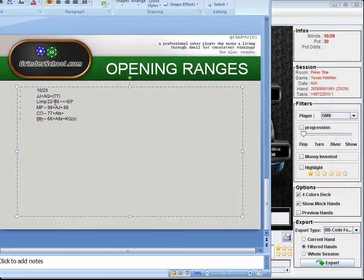I'd be limping every pocket pair that's below the minimum pair I would raise, because set mining in the first two levels — especially at low stakes — it's like printing money. A really good thing to note is to not call more than about a hundred chips at the 10/20 level to flop a set, because you want 15-to-1 implied odds. No more than maybe 90 or a hundred chips at the 15/30 level as well.